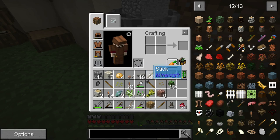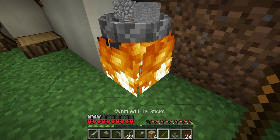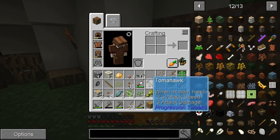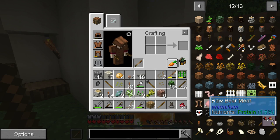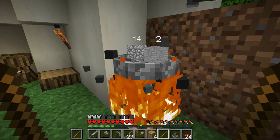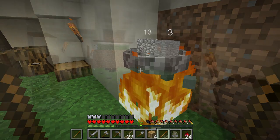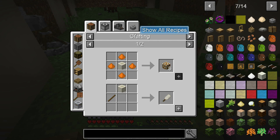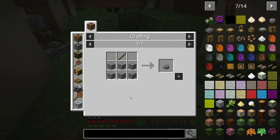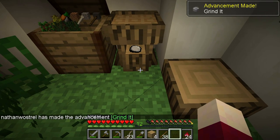I wasn't able to continue with the village stuff right now, but I can continue with our other stuff. We need to light a fire underneath this grill, and then we can turn cobblestone into smooth stone - working on that until I can get six cobblestone. Then we can work on the quest that needs six smooth stone. The bone blocks have to be ground up in a grindstone, and that's what we needed the smooth stone for. Now we can make it. Got the advancement: Grind It.